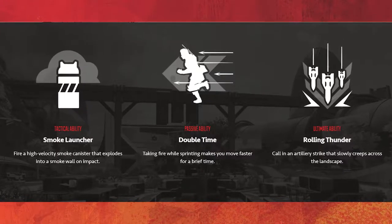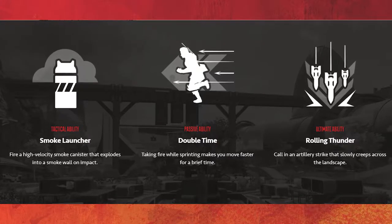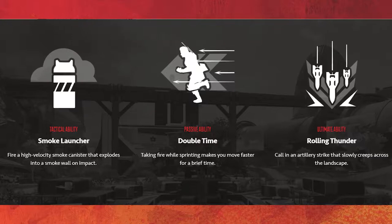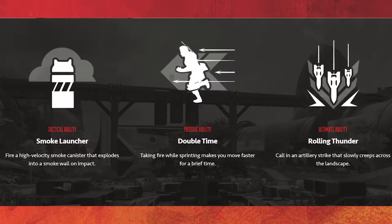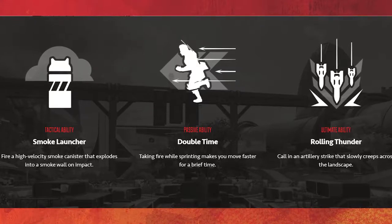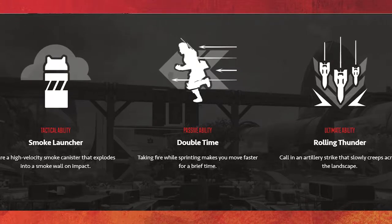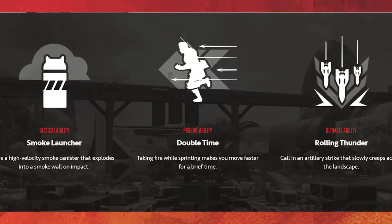Each canister explodes into three smaller smoke grenades, forming a smoke wall that deals a small amount of damage to enemies when they explode. Last up is Bangalore's ultimate, Rolling Thunder — an artillery strike that brings missiles crashing down into the ground, slowly creeping across the landscape, lodging into the ground for a short time before exploding.